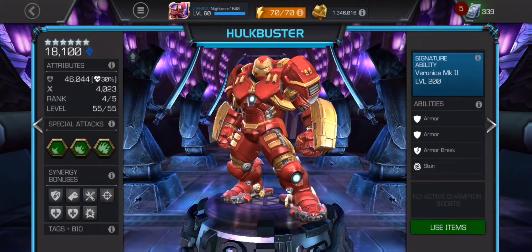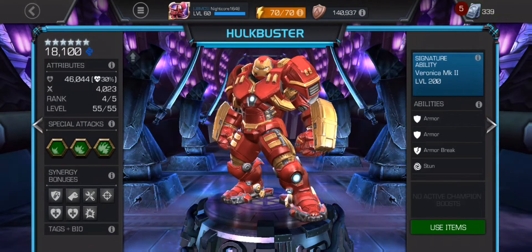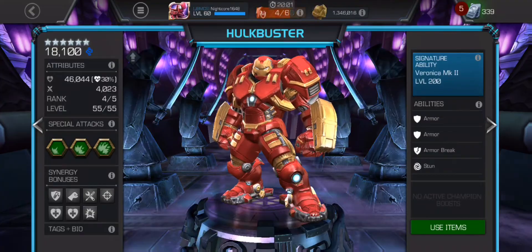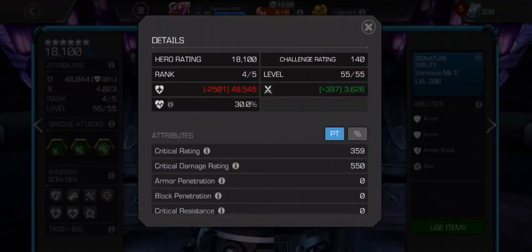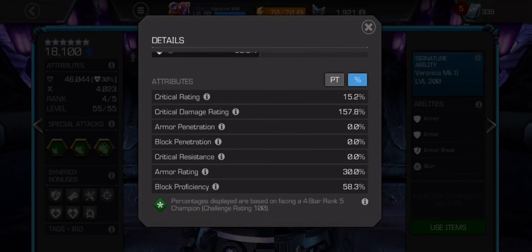Plus with the signature ability, he gets like 50% of his health back from 16% when Sig 200. Looking at more base stats: crit rating 15%, it's not the greatest, but still better than quite a few champions. Crit damage rating is basically 1.5.